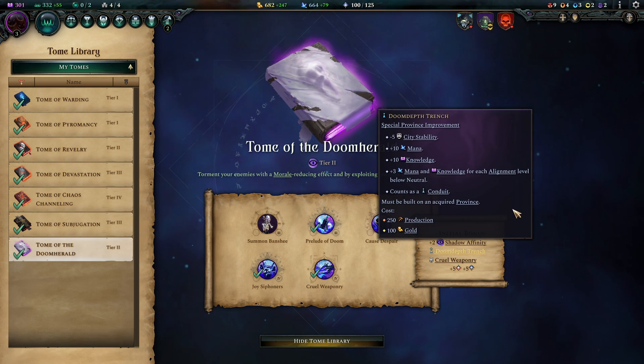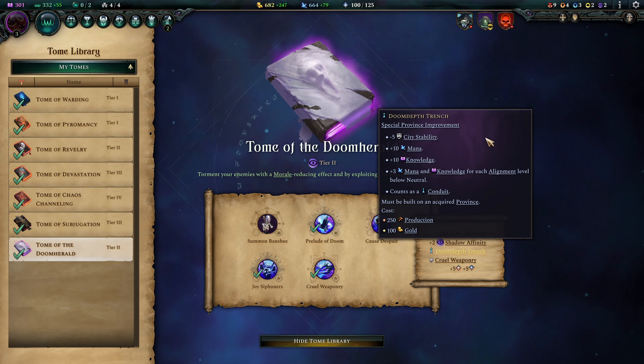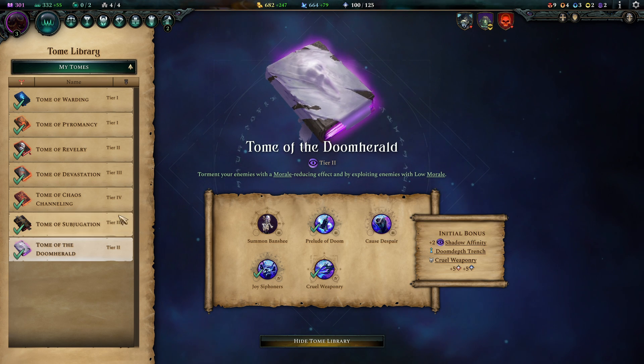The Banshee is another nice battle mage that fits into your roster really decently. The Doom Depth Trench is also really nice to have — it has some city stability cost, but you can afford that. Most importantly, you gain some mana and knowledge, and if you happen to be evil, it's even more powerful.